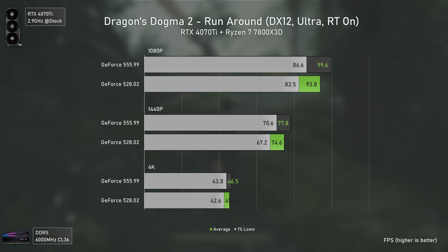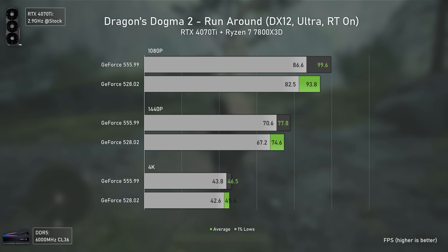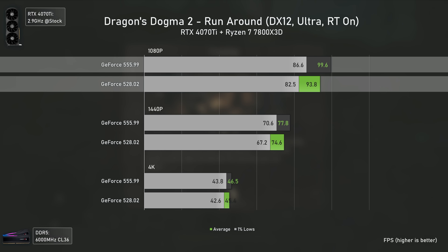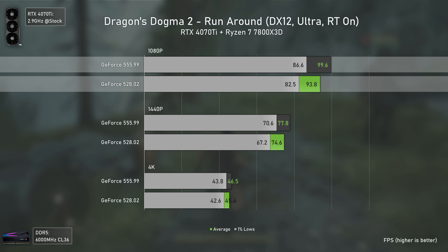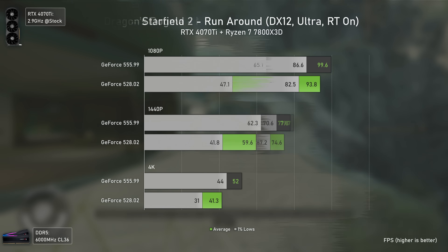Moving to newer games, we have Dragon's Dogma 2, where the newer drivers perform better as they're obviously optimized for this title. Still, the difference is at maximum 6% at 1080p — getting performance uplifts is always nice, but I expected bigger numbers here.